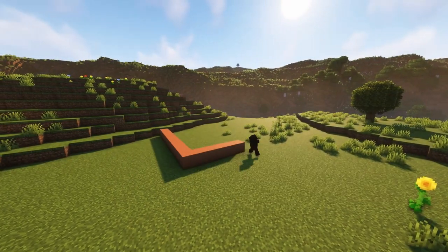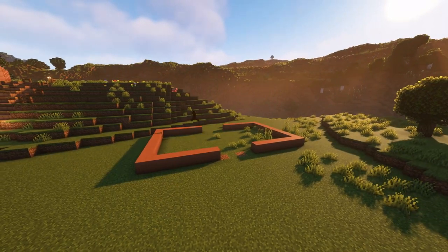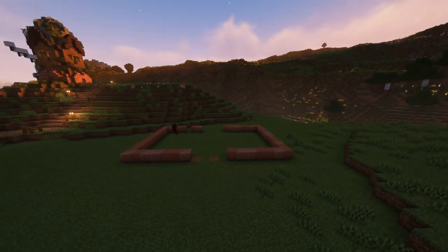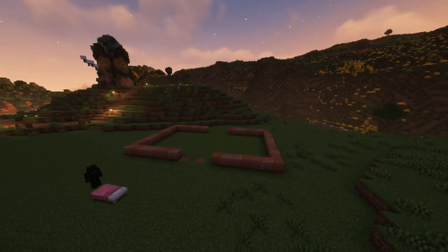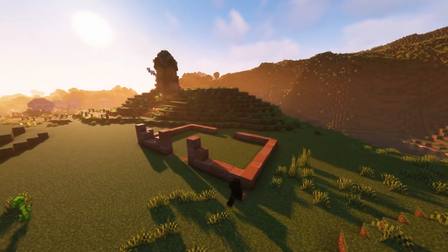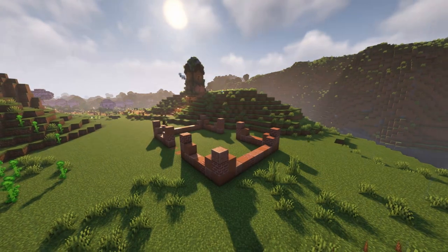First things first, we need a palette and foundation for our build. For this one, I decided to use a different set of blocks from our usual so far, with bricks, terracotta, and polished granite making up the walls. We've been using a lot of various wood-based palettes and recently made a stone-based selection work, so I figured why not give this one a go, and in my opinion it worked out pretty well.